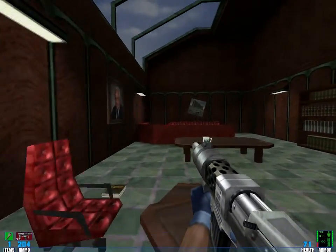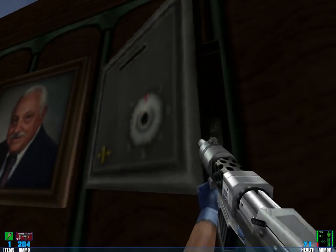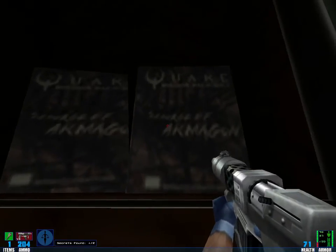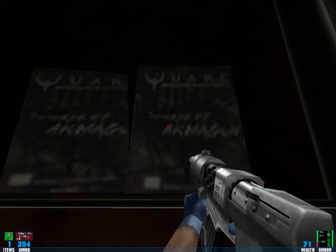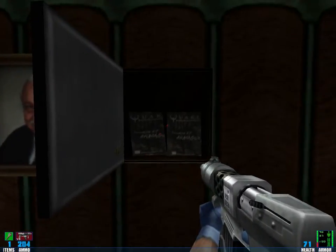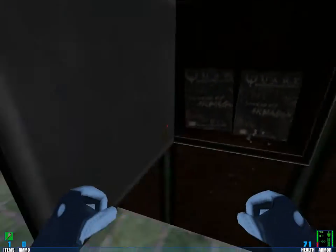But that was not all. I wanted to show you something — there's a secret here in this room. If you go through this painting, there is a safe. And in this safe there are two copies of Scourge of Armadan, which is the first expansion pack to Quake that I talked about in the first of our let's plays.